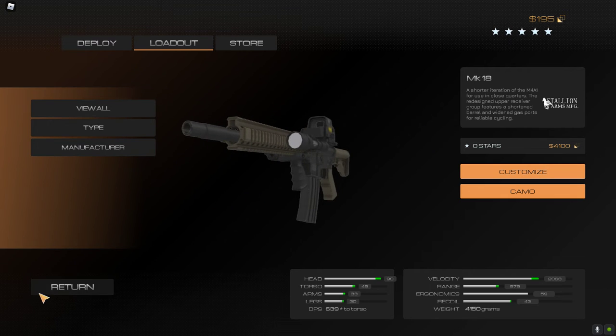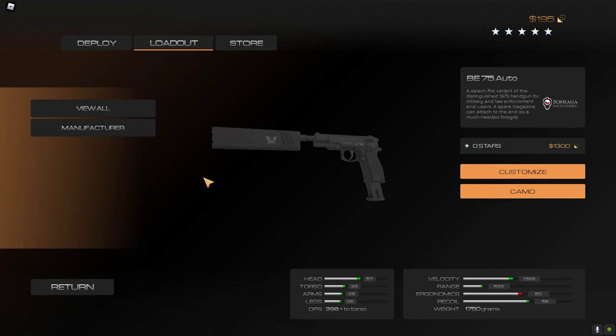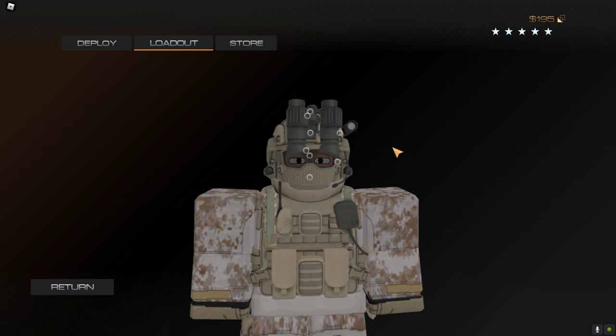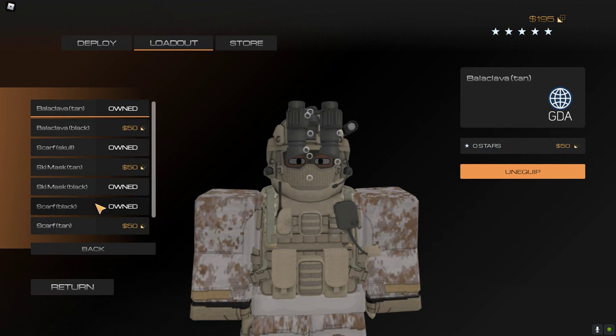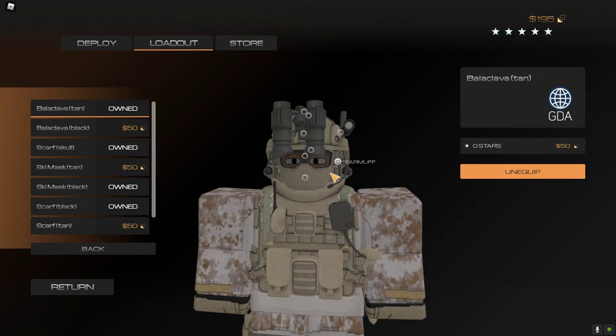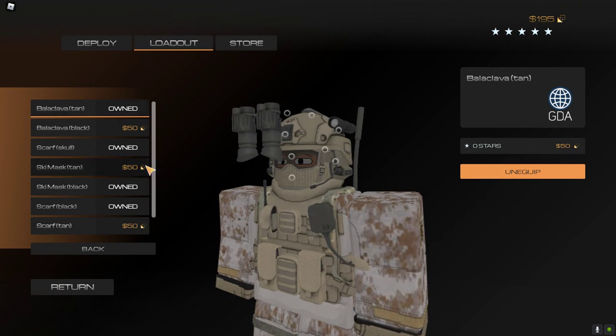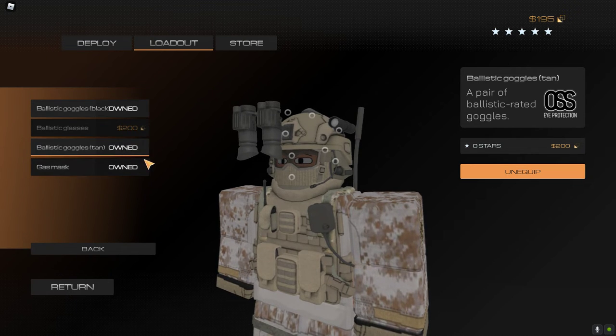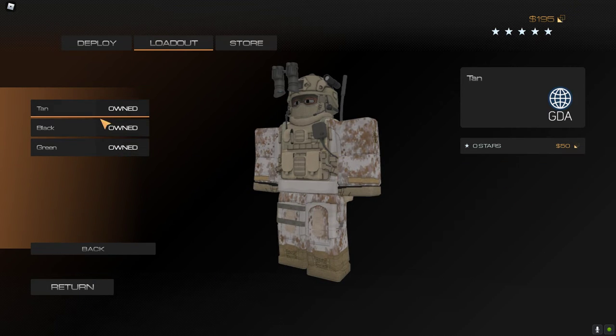The secondary is still the same. For the helmet it's still the same. For the facial though, it's different — I'm using the balaclava cover 10, the kind of brown one. I'm using the ballistic goggles 10, and the chem is the 10 one as well.